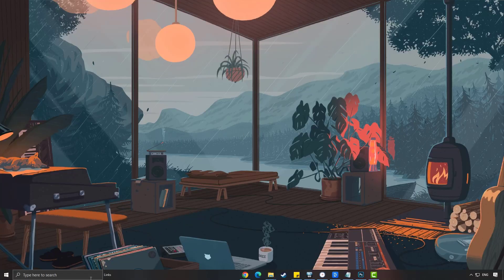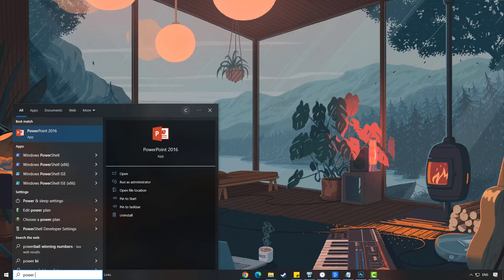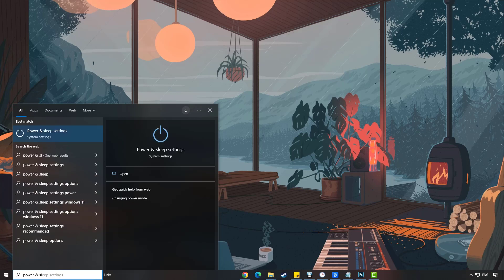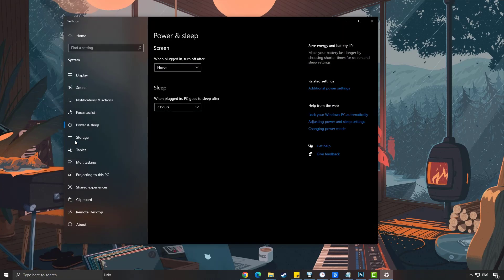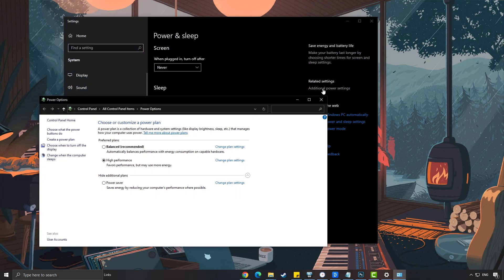On the search bar on your desktop, type power and sleep settings and click it from the search results. Click Additional Power Settings, then choose High Performance.